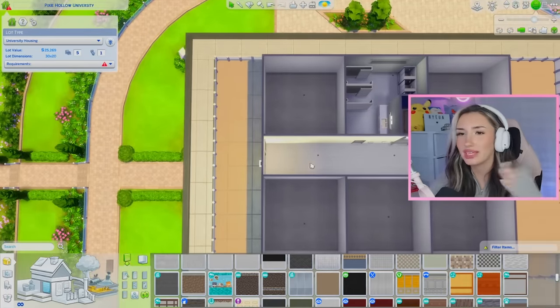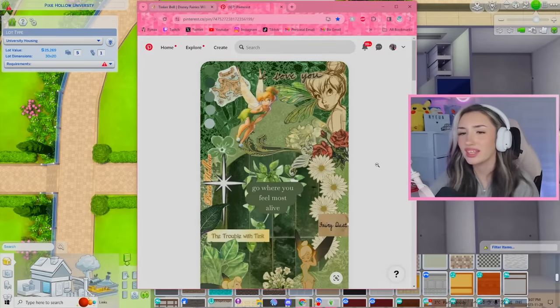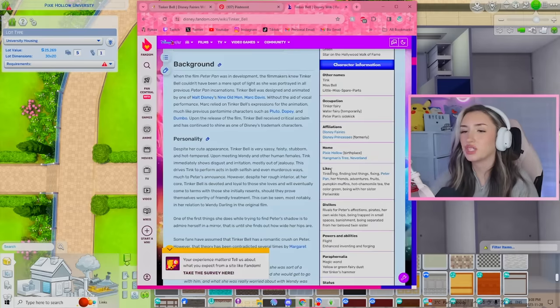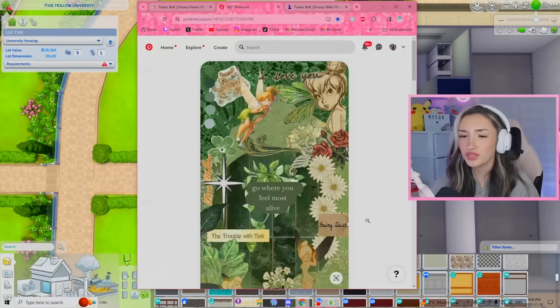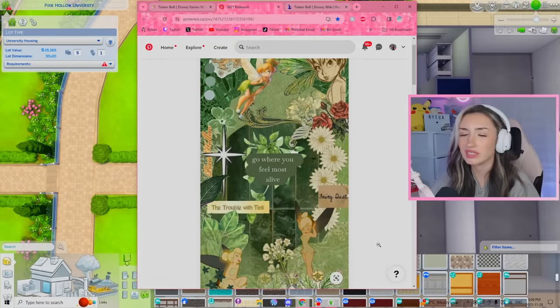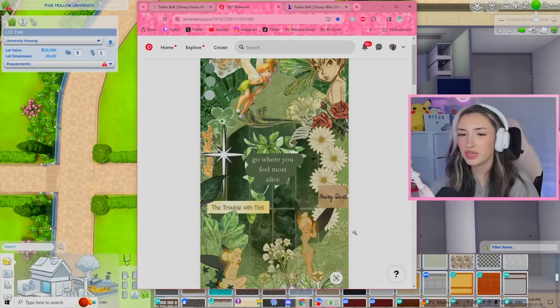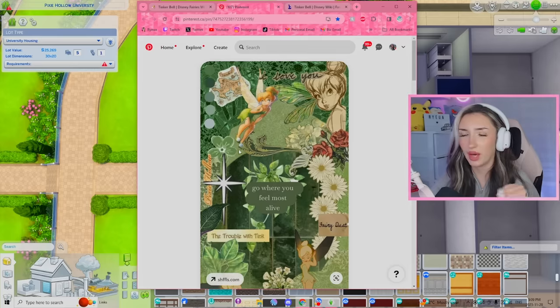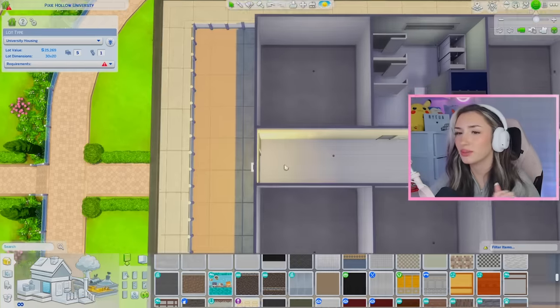Starting off with who else but Miss Tinkerbell. Like always, we have the wiki pulled up as well as a little Pinterest board. From her wiki, I'm seeing that she likes tinkering and fixing things, so maybe we can give her a workbench. The couple of other things are just like her friends, adventures, and fruit — nothing really that we can add into the room. With her Pinterest board, Tinkerbell loves the color green. I'm seeing lots of flowers. Maybe we could incorporate something to do with the little pom-poms on her feet. Let's just get started on Tinkerbell's room.